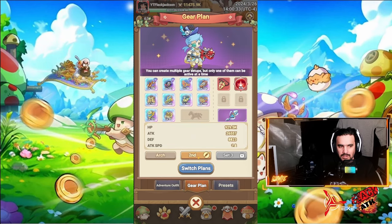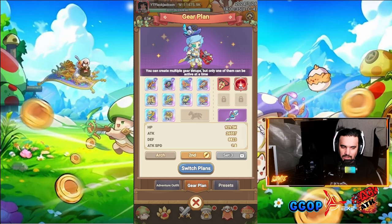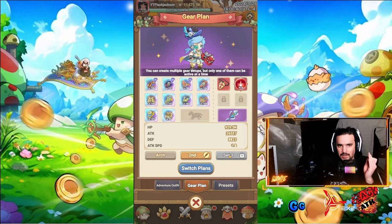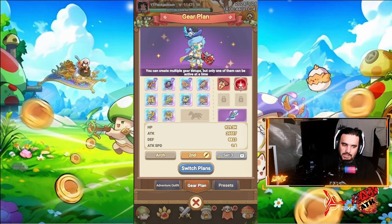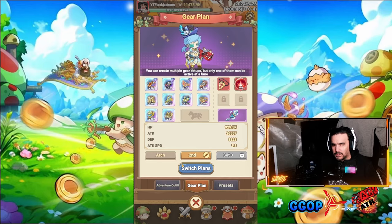I have unlocked the second gear slot at level 100. At level 115 you are able to unlock the third set, making it so that you can have three different sets of gear. Now, why is that important? Let me show you.